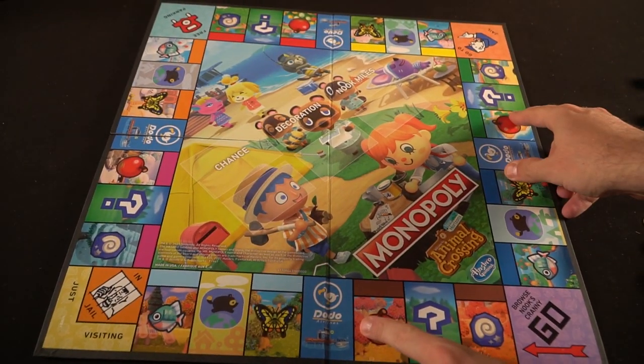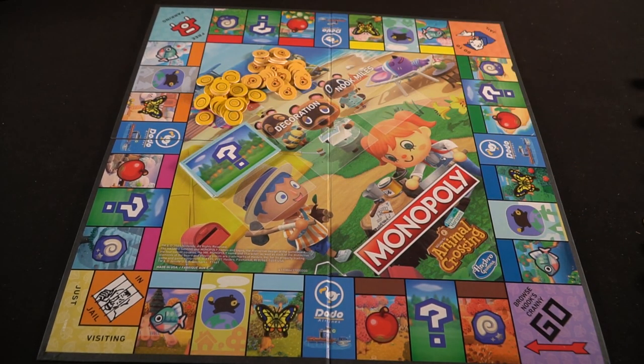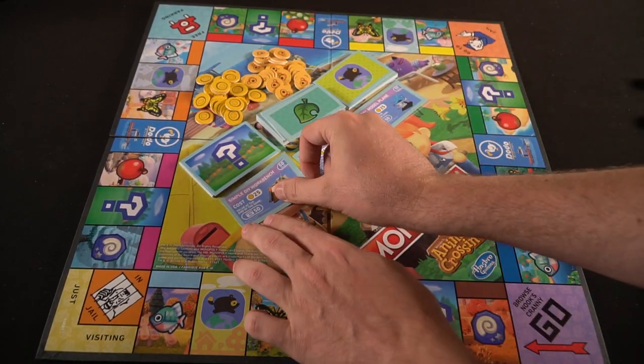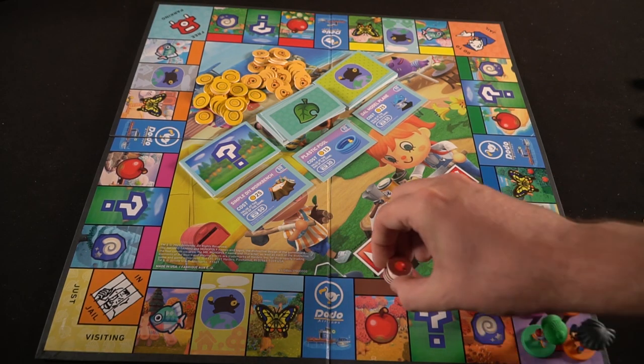To begin setting up a game of Animal Crossing Monopoly, first take the game board and place it in front of all players. Then take the chance, decoration, and Nook Mile cards, shuffle them and place them down in their three locations. Deal out one decoration card to each spot in the middle of the board. Set the dice, the bells, and coins in the board area within reach of all players.